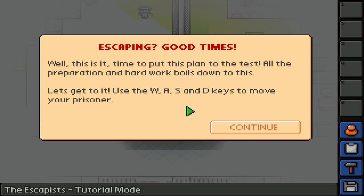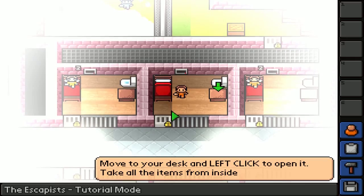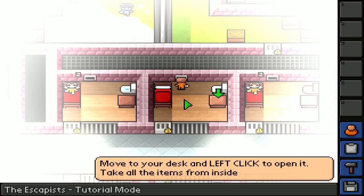Use the W, A, S, and D keys to move your prisoner. Now, a lot of people might be asking - Moby, why is there no webcam in this particular video? Well, I just did a little test before to see where I can put it, and I haven't found a place that is viable without covering things up. So this one is just purely voiceover. Hope you guys enjoy anyway. Interesting pixel art going on here - it's pretty awesome.